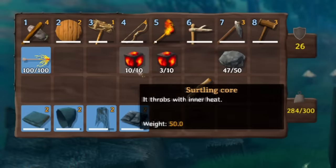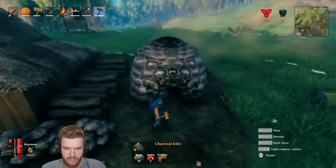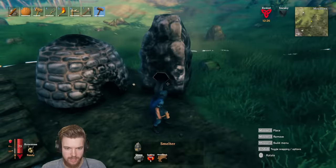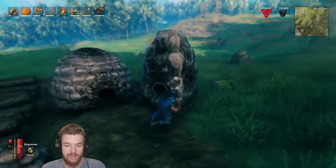In total we now have 13 surtling cores — we only need 10. We can place the charcoal kiln and also craft the smelter. I'm going to go to my base where I already have these built.